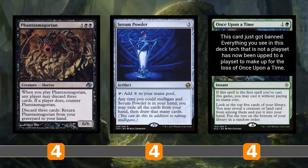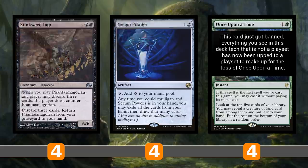Serum Powder is the main helper — we cannot mulligan down to six with this deck or we lose, because we need to go to hand size and discard Phantasmagorian. Serum Powder gives us a free mulligan if we don't have Phantasmagorian in our opener. Worst case, if we're forced to mulligan to six, having Once Upon a Time lets us cast it for free and search for Phantasmagorian — we really need it that badly.